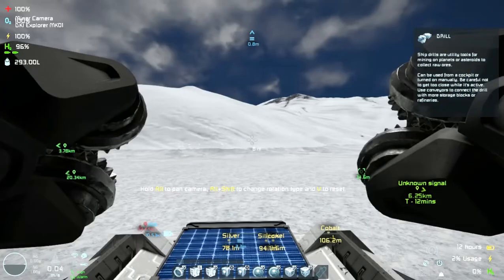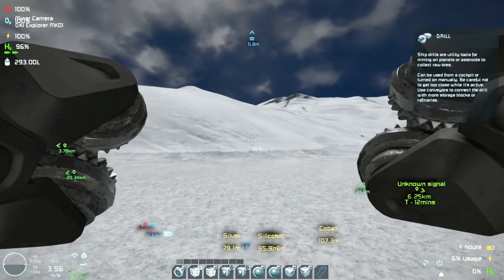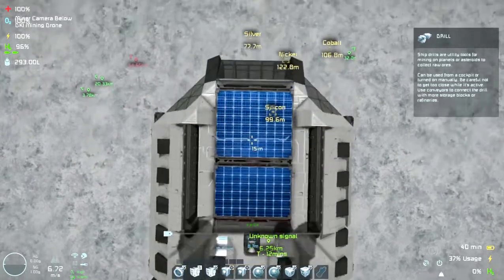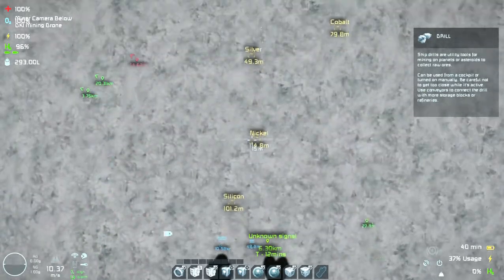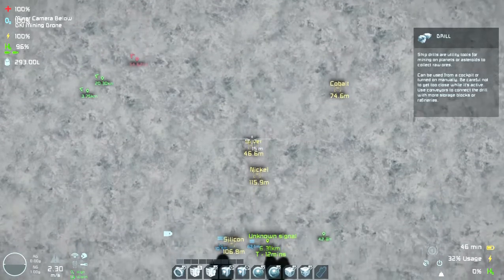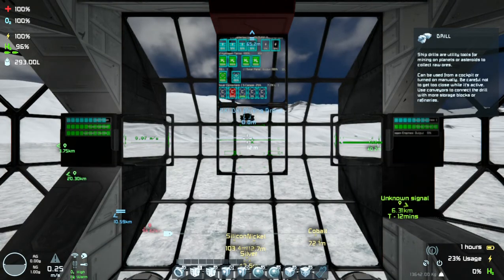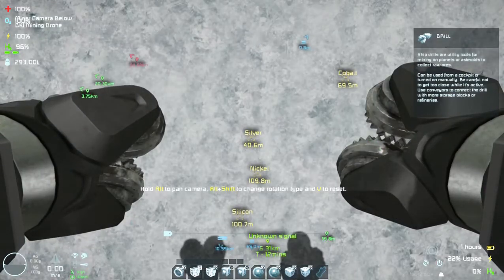This mining drone is equipped with a couple of scripts. There is Spugs Autodock, plus the Gravity Align script. Autodock is obviously for convenience because this way I don't have to pilot the drone every time towards the connector. Plus it has a timer block that is triggered automatically to turn the battery to recharge and turn off the lights. The Gravity Align script is to avoid flipping the drone and having it get stuck on the ground — it happened to me already, which is why I'm using this script.